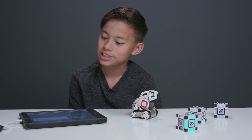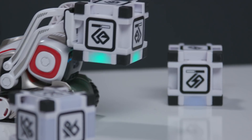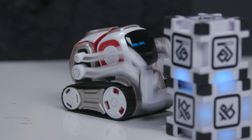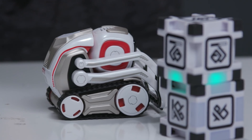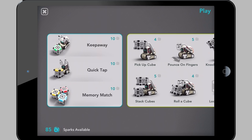Let's see if he can stack the blocks back. Let's go, Cosmo, do your stuff. Whoa, that's cool! I think he's happy with his accomplishments. You can do all these cool tricks like keep away, pounce on fingers, stack cubes, and quick tap.